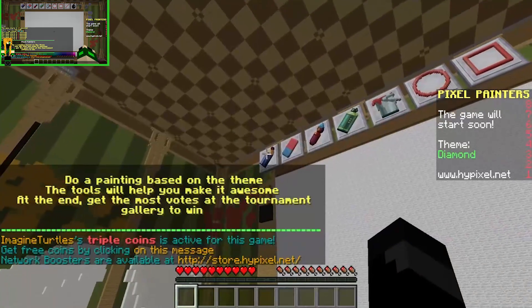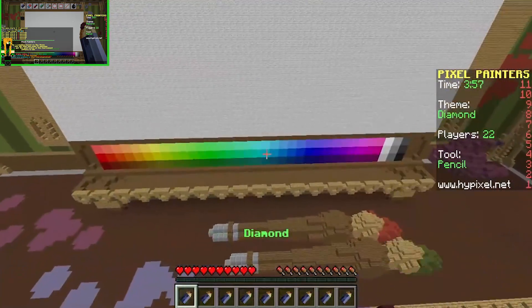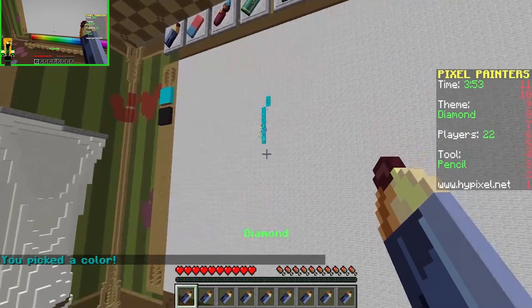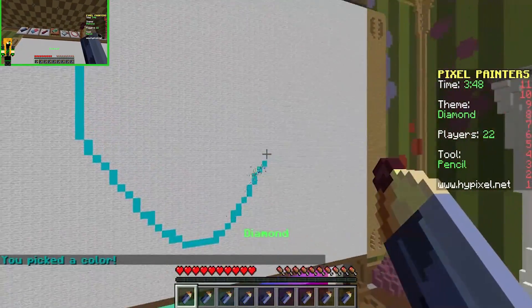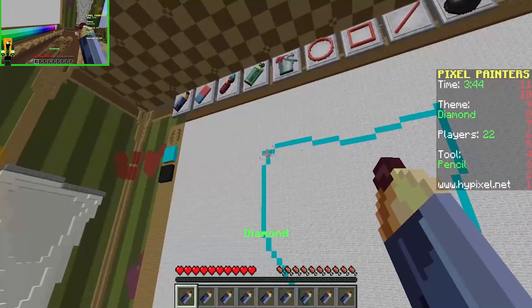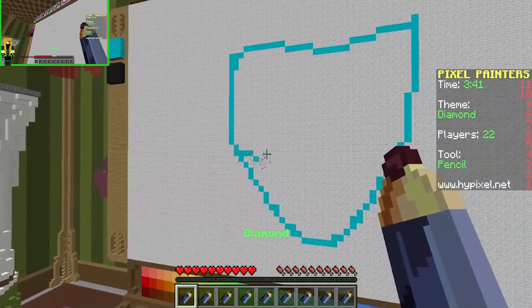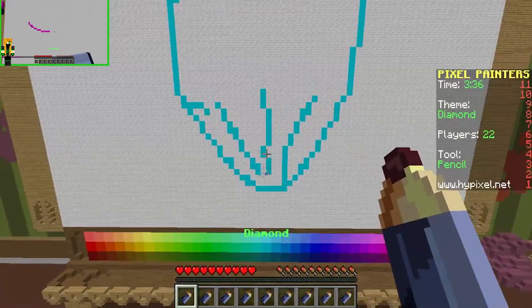This is gonna be easy. I want to do a blue diamond, I guess. I think that's what everyone's gonna do. Fine, I'll do a pink diamond. I don't know how to do an actual diamond though — looking at it, it looks complicated because it's a lot of lines and whatnot.